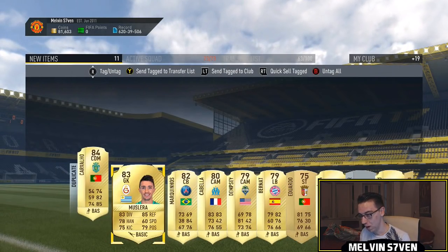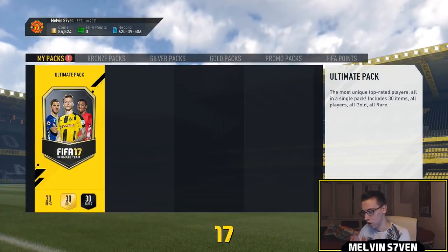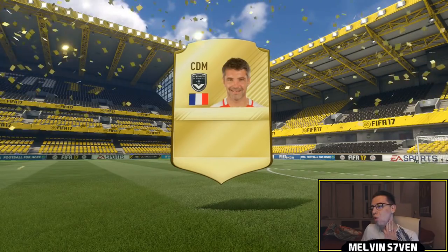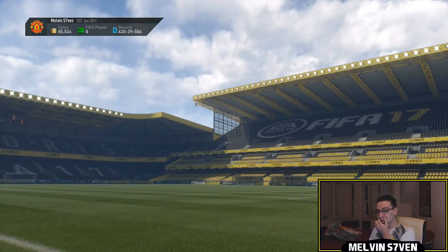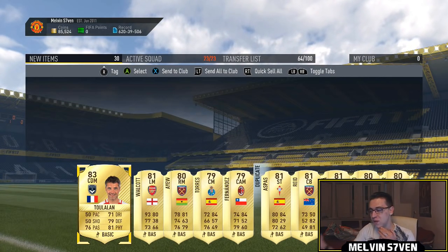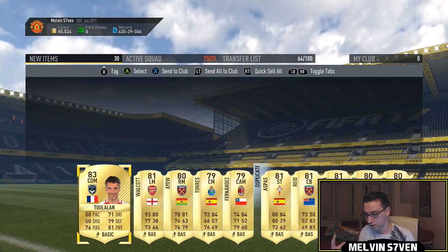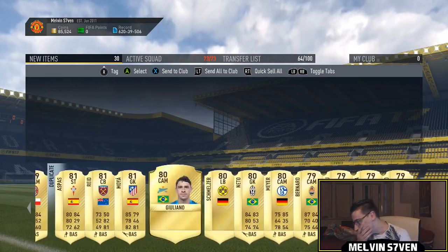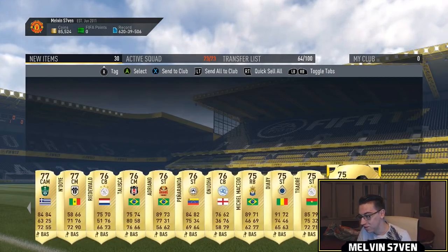This Ultimate Pack is where I'm really, really hoping we pack something really good. Here goes. It's not a walkout. Oh my God, really? No way. An 83. That has got to be the worst 125k pack you've ever seen — one 83-rated card, and then the next best is an 81. I've only got four 81s, then it goes 80 and below. We do get Ramonato Sanchez but oh my God, that is absolutely awful.